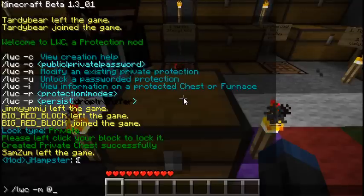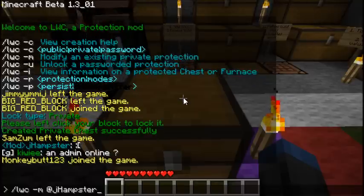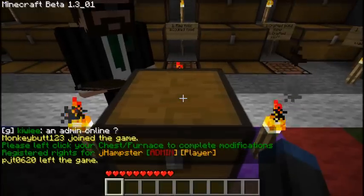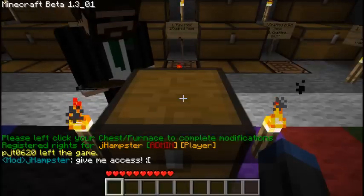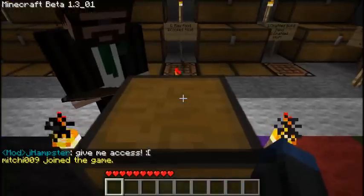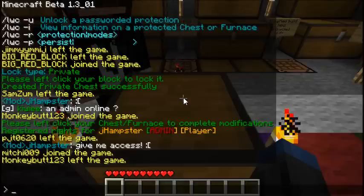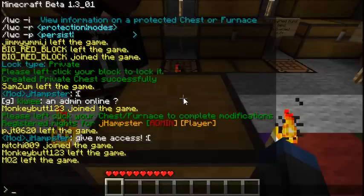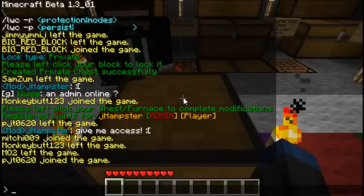You type slash LWC space dash M, space, at symbol, and then put their name. Now it says he's registered for J Hamster, and it says admin player, because now he's able to also break the chest — but don't do that — and he can also open it. I'll also show the LWC dash I command, which shows the information on who protected the chest. You just type that and punch it, and there it shows the ID number, the type which is private, that I own it, where the location is, and the day I created it.